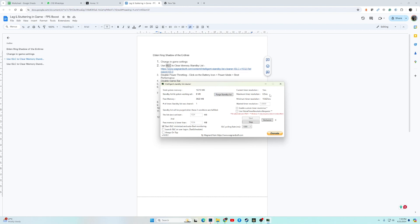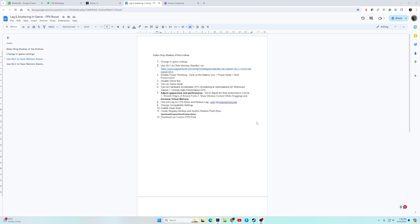The next fix is for laptop users. If you are a laptop user, you need to disable power throttling. To do this, click on the battery icon, go into Power Mode, and choose Best Performance. Laptop users should do this and you should see an improvement in FPS and performance.